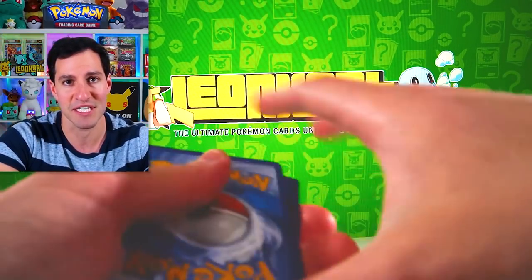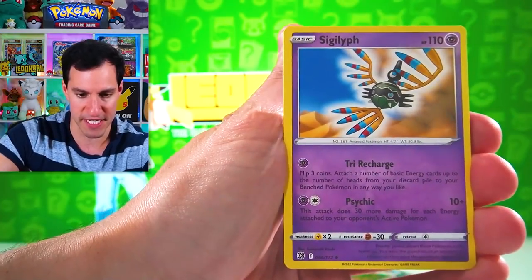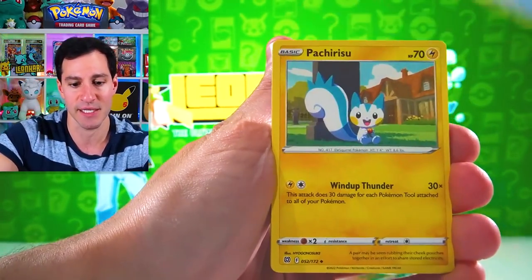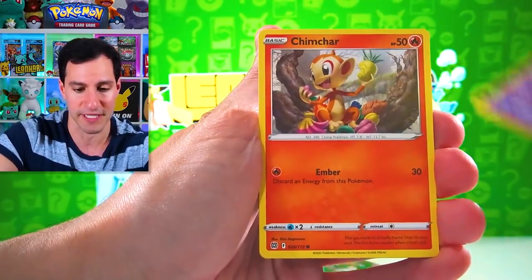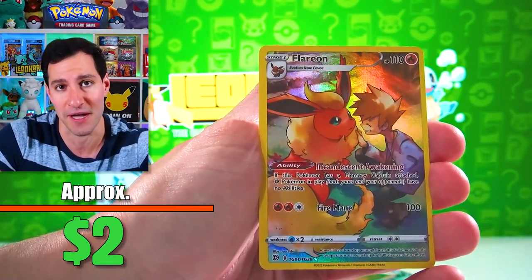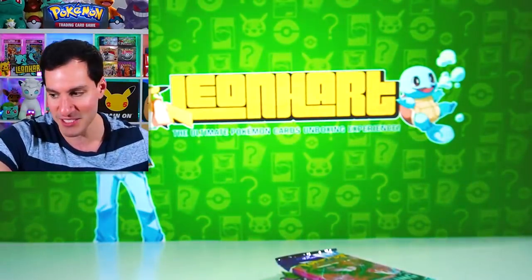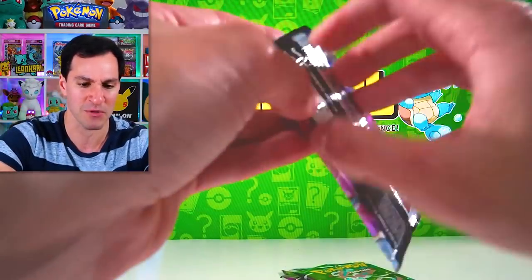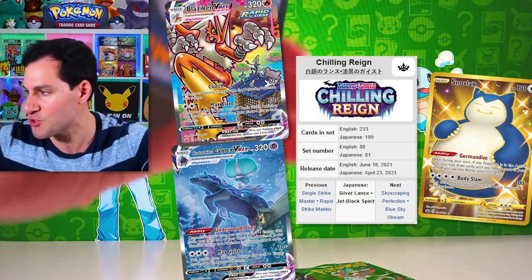Let's do guess the energy — Psychic Energy. We got a Flareon, not the correct Eeveelution for this tin, but I'll take it. And then we got a Mewtwo. The Flareon is fairly common as a Trainer Gallery card, so it's not too crazy.